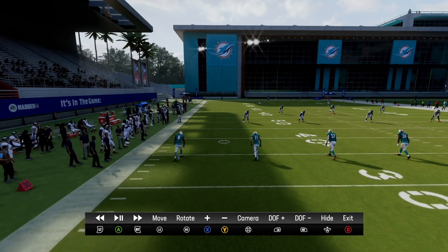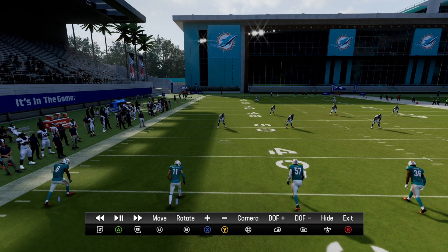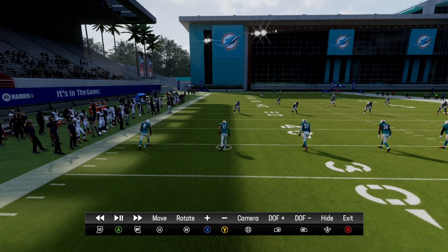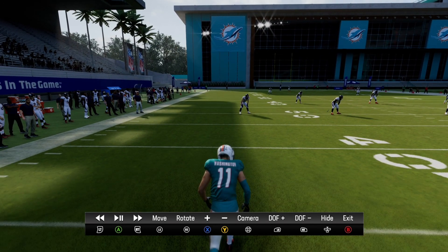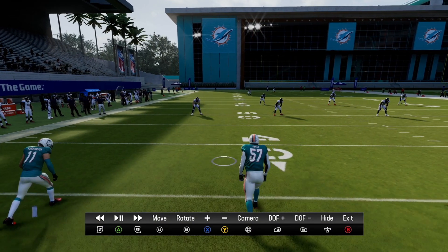This is mainly for Ultimate Team, though it is a problem across all game modes. There's no real way to put exactly who you want out there — it's really up to the game itself. For example, I have a guy named Washington on my kickoff team who I do not want out there. He's a bronze player.